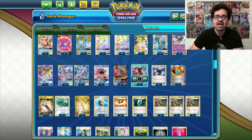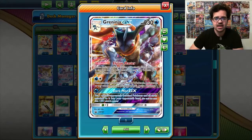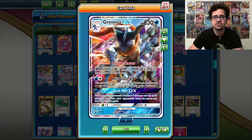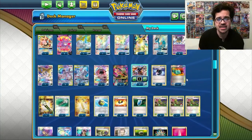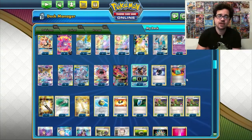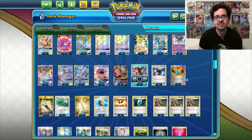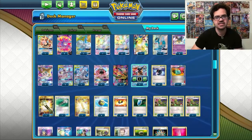And then Greninja is just for Mist Slash because it gets through anything — it's not affected by weakness, resistance, or any other effects on your opponent's Pokemon. So it's also good in the Expanded Lucmetal deck. That's all for this video, I hope you enjoyed it. I hope you give this deck a test yourselves. If you did like the video please drop it a like — I'd really appreciate it. Please subscribe to the channel if you're not already subscribed, make sure you ring the bell for any upcoming notifications, and I will see you all for the next video. See you soon guys, peace!